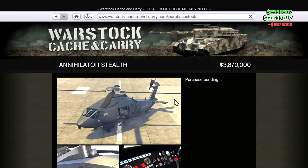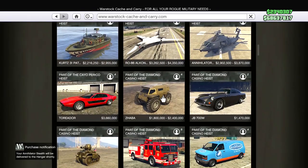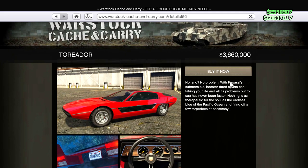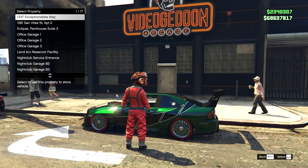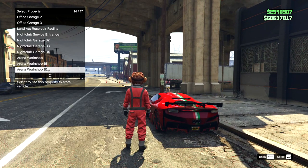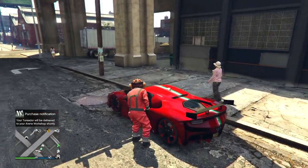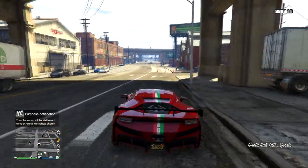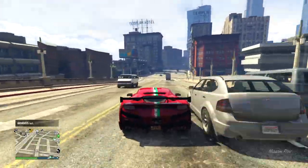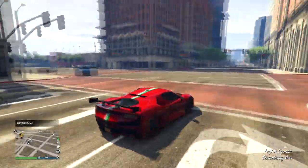I don't even know where this is gonna fit in my hangar, this thing looks massive. I was also looking at the Annihilator Stealth — I don't know how much we'll see of those today because I want to customize a car. I recently bought the submarine car on PlayStation on my legit account. It's 3.6 million dollars and fortunately I have the money. I want it to go to the arena workshop so I can customize it there. And we're already down 12 million dollars from three very short purchases — that's GTA Online in 2021.